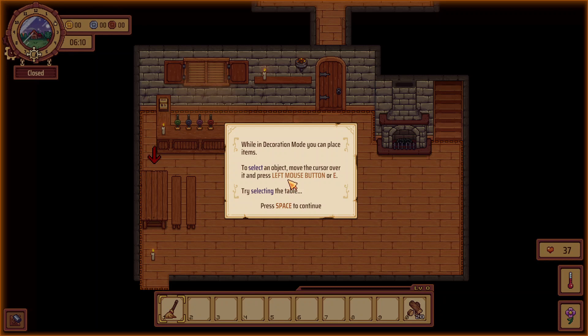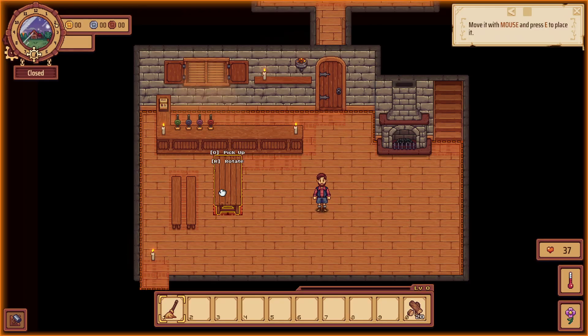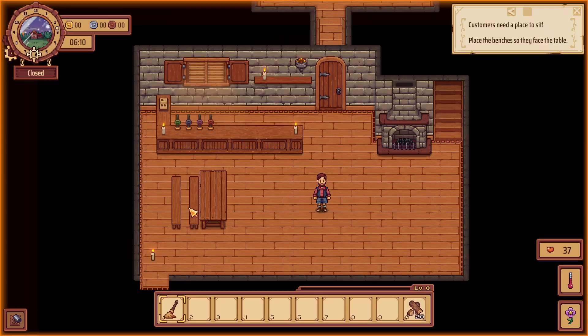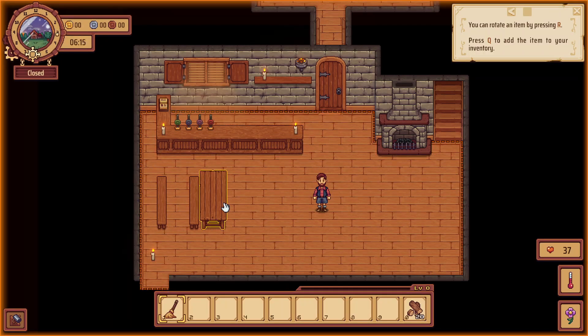Sorry, I'm still sick by the way. Notice the cursor over an item and press the left mouse button. Try selecting the table — move it with the mouse and press E to place it. Customers need a place to sit, so place the benches by the table. Rotate an item by pressing R. I'm actually going to put it back here so there's a bit more space and then rotate it like that.